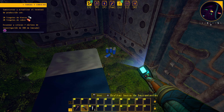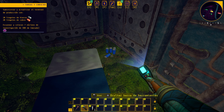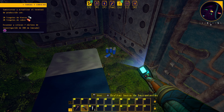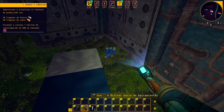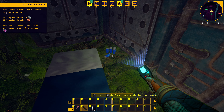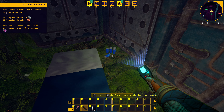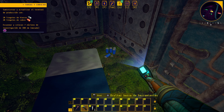Colocamos los hornos de fundición. En el otro lado salían cuadrados en el suelo para guiarse; aquí no, no sabemos muy bien por qué. Les metemos la mitad de biomasa y otra mitad de menas. Están haciendo lingotitos. Esta piedra la quitamos. Necesitamos 20 lingotes y con 10 y 10 los tendremos. No tardará mucho.